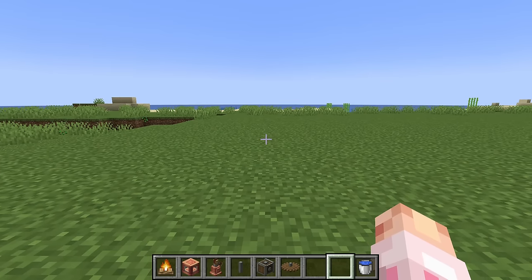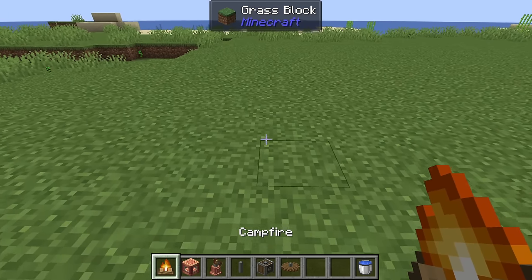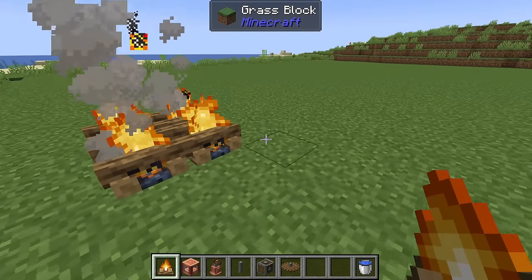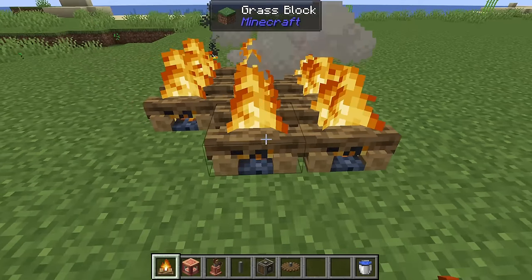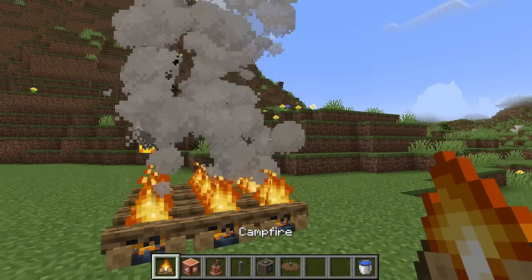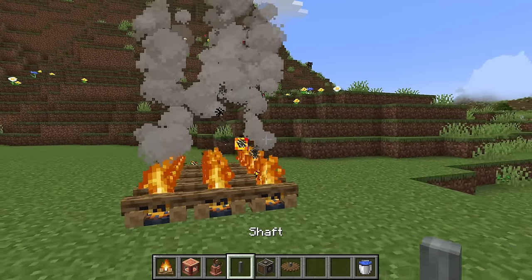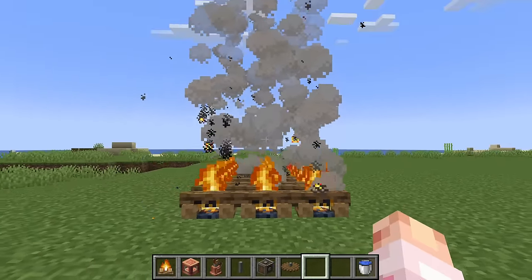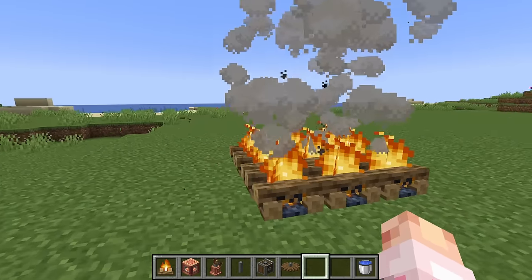Let's get started with the early game steam engine and an explanation of how these guys work. You can have 2x2s — I'll build a 3x3 because they look quite cool. You can see these are all the ingredients in my hotbar: campfires, fluid tanks, steam engines, shaft, vertical gearbox, large cogwheel, and some water. Very cheap — nothing requires you to have more than iron tools.